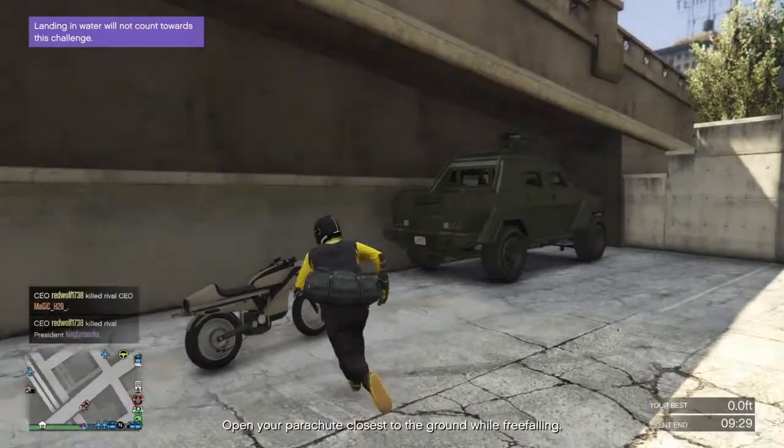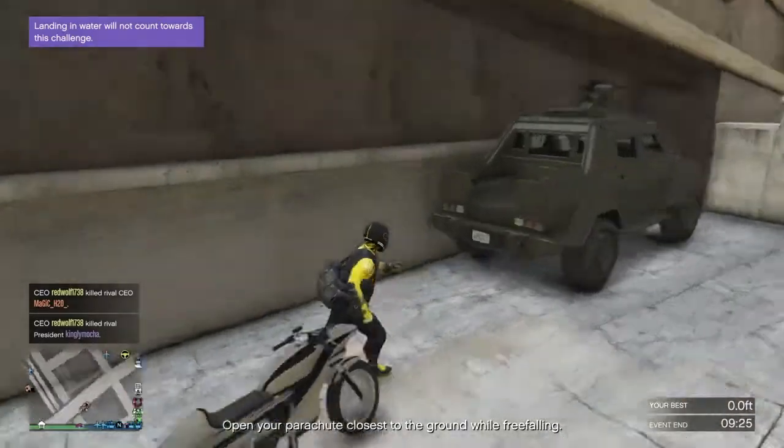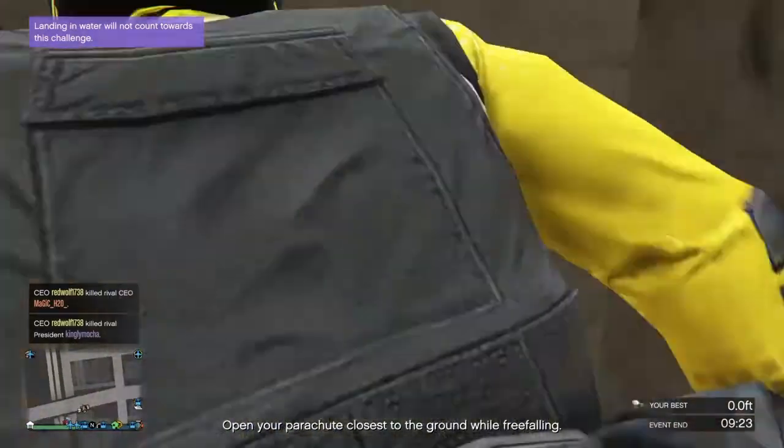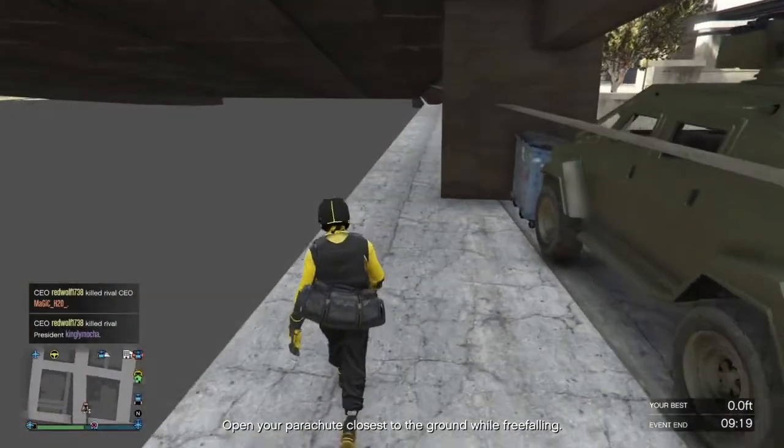I'm going to show you guys how to get into another secret location. Just park your insurgent against this wall near the trash and jump through here. It doesn't work in every session, but it does work.